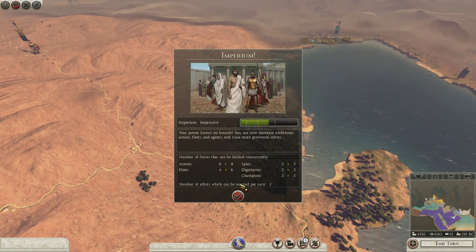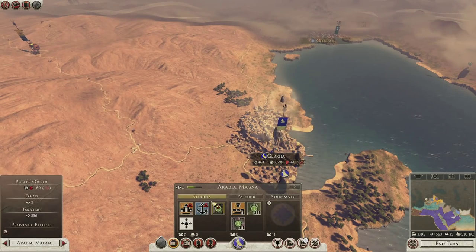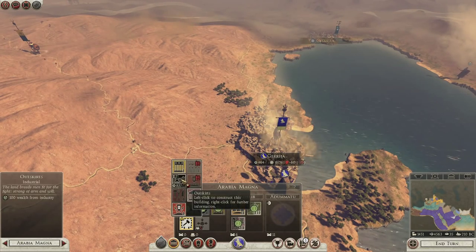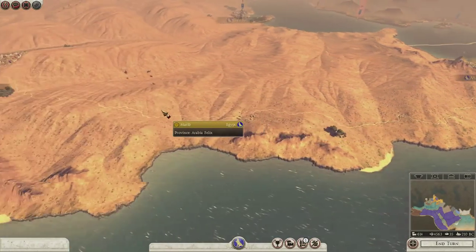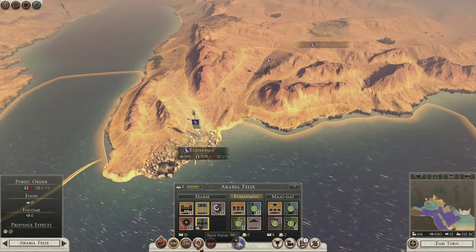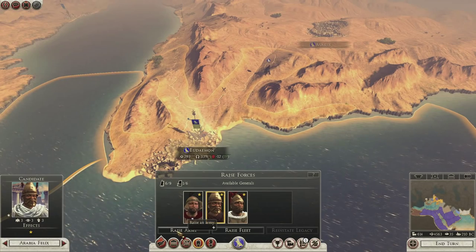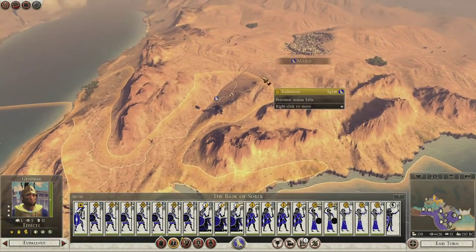So step one — place that, and that, and that. Expand you. We've got a temple, we've got a farm — let's have some industrial. Let's have one of the other families because he's just going to stand around for ages. And you can start the Long March.